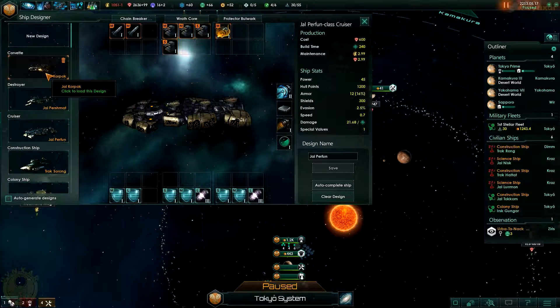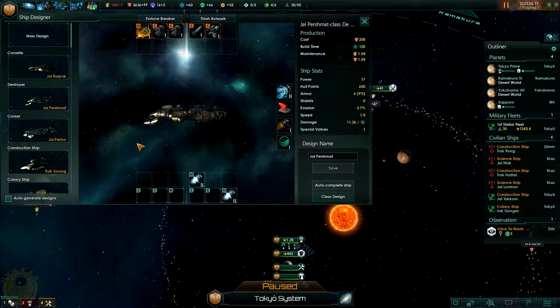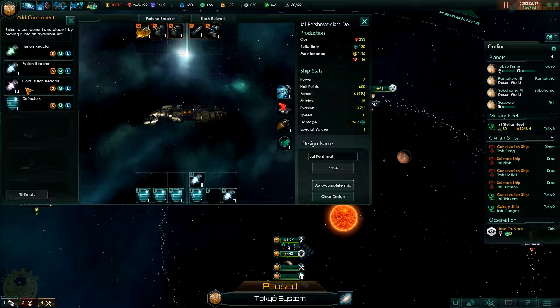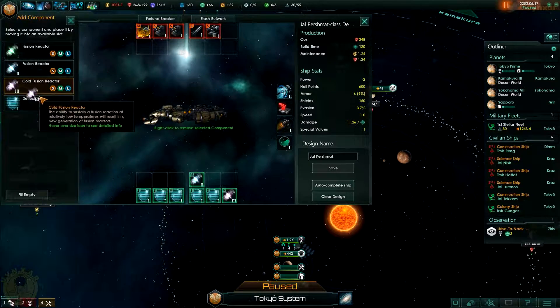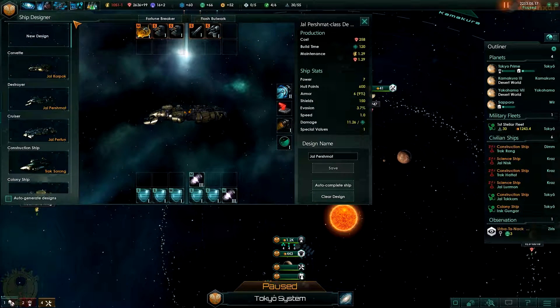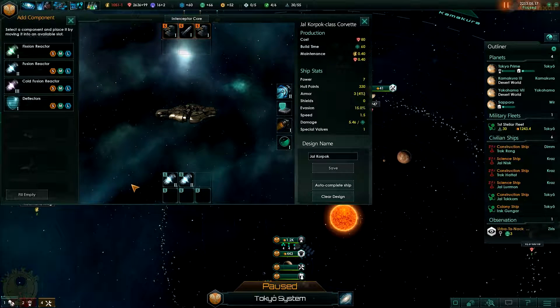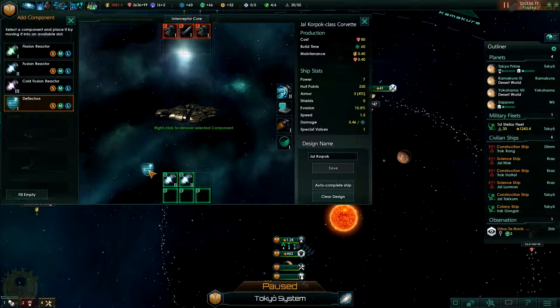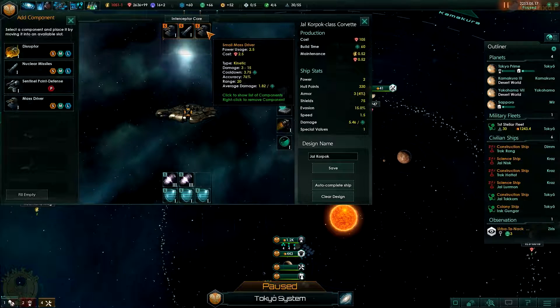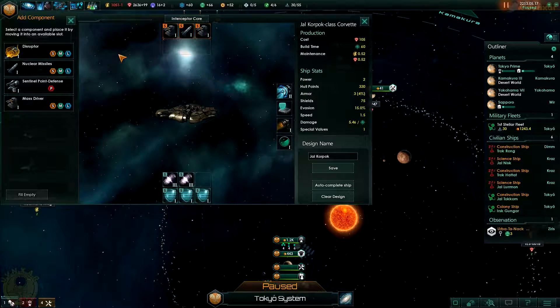What else do we have? Do I want to change the design of the other ships? I might want to do so. Let's just add a few deflectors - it's just too handy not to use. We are going to lack power but I might be able to fix that with just one of these. Can I add one more? Maybe I can - yes I can! All good, I'll just save it like that.